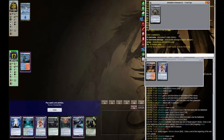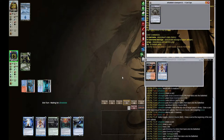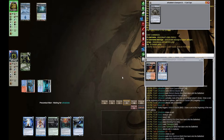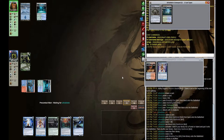Just like that one — we naturally drew into a Tarmogoyf. A 3-4 Tarmogoyf is good to resolve immediately. Our opponent doesn't have much to threaten us with right now. They're playing blue, or at least as far as we know they're currently playing blue and nothing else, so I'm not really worried about a Path to Exile or Fatal Push or something of that nature.